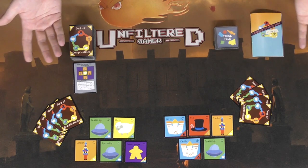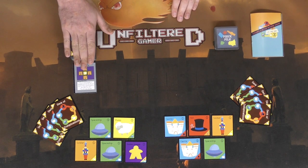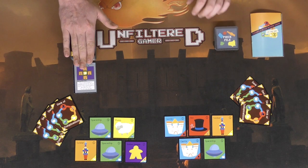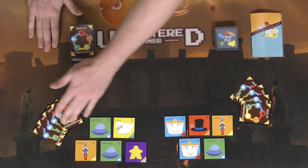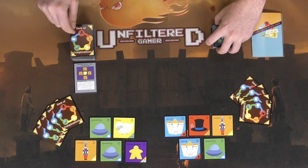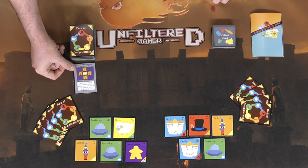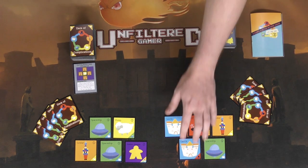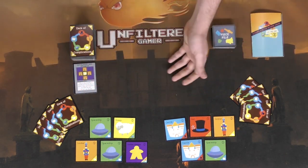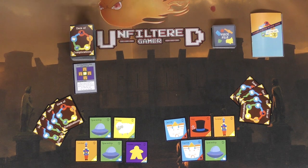So here we have Complicated Board Game, the Card Game, and everything included. There are two different types of components: the piece pile and the deck of complications, but within them come different types of cards and tiles. For a two-player game you give everybody four cards as well as five pieces randomly after shuffling both decks. Then you place out the starting board state, which is orthogonal, and people will be placing pieces onto the board to remove all of their pieces.